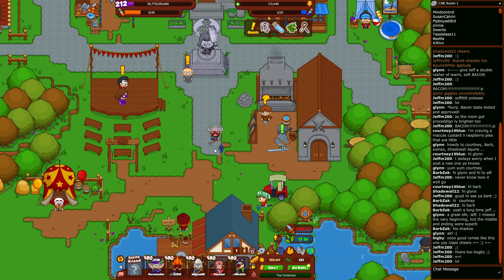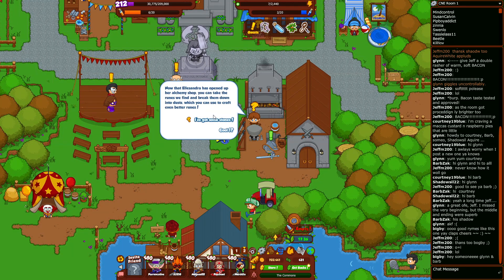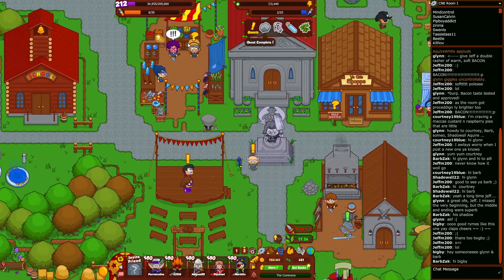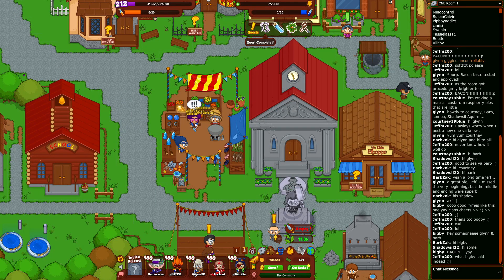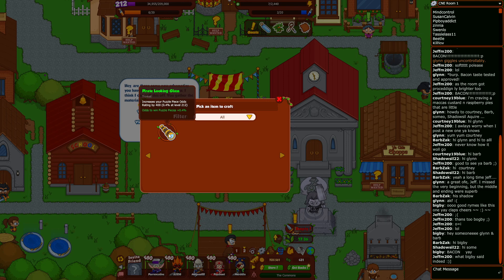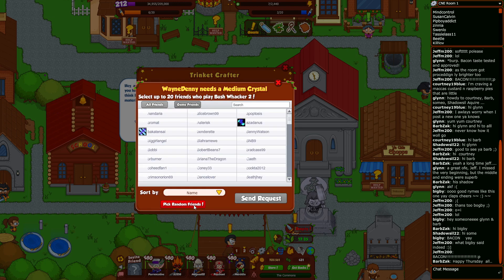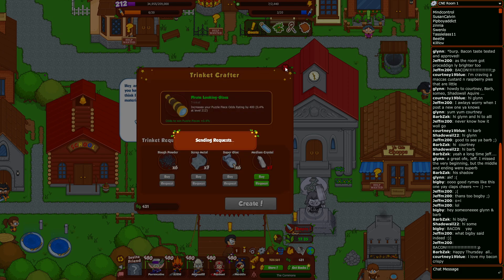We are back with our two fishing dailies done. Looks like the town crier has a new quest for us but we'll have to wait till tomorrow to accept that. Here's stones, Nedry — thank you for the rune of gold. I fished up some sunken treasure — thank you for additional gold. I have a schematic: it's a crafting one — pirate looking glass, increases your puzzle piece odd rating by 400. That's exactly what I was hoping for! Let's request some medium crystals from my friends and we'll probably be able to craft that tomorrow.